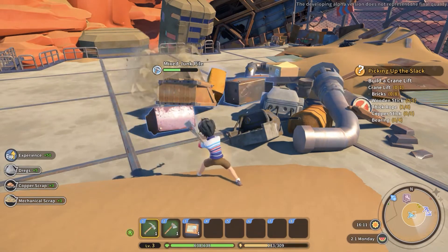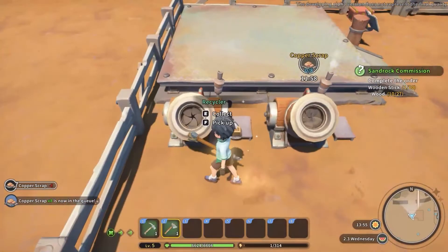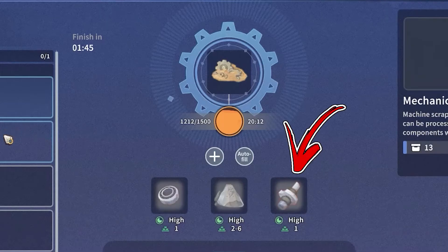Here you will find some mixed junk piles you can mine down. Doing so has a chance to reward you with mechanical scrap. Next, place them inside your recycler and you have a higher chance to obtain some old parts this way.